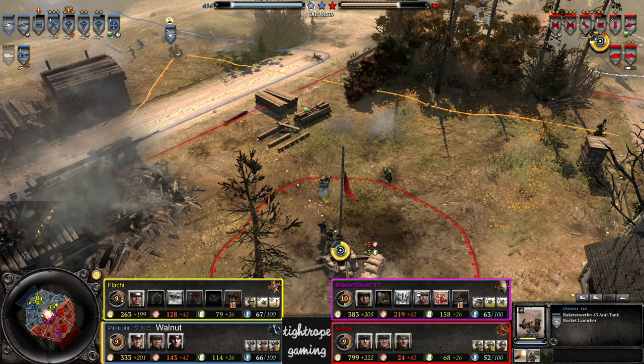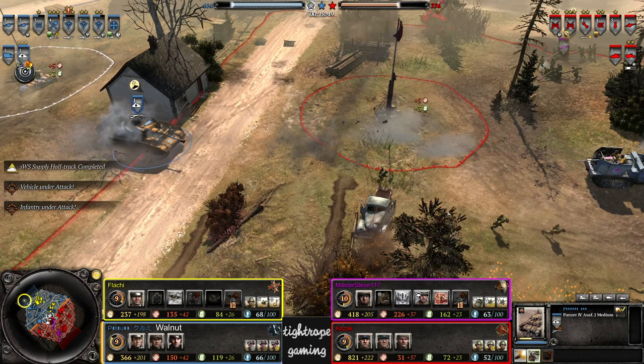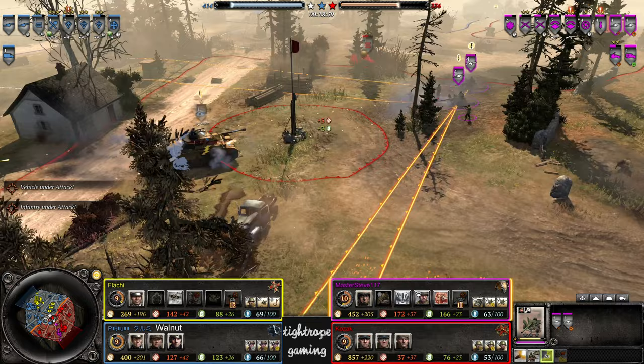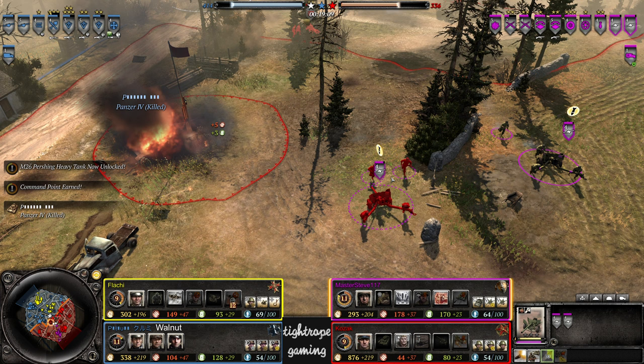Half-track getting some suppression in. There's a Raketen very close by so Master Steve is getting out of here with the re-emergence of the Panzer 4. T-guns lining up — in fact I think both of them popping AP rounds. The Panzer 4 getting a bit greedy. Oh and everything pins — see you later! He popped the AP rounds, gave himself the best chance and got the job done with those M1s.